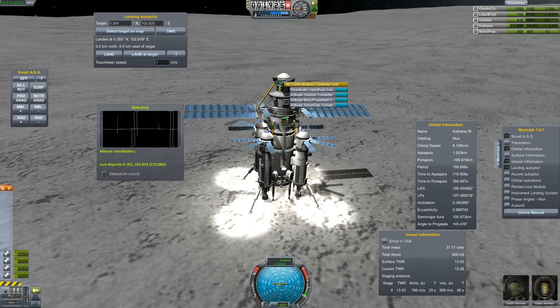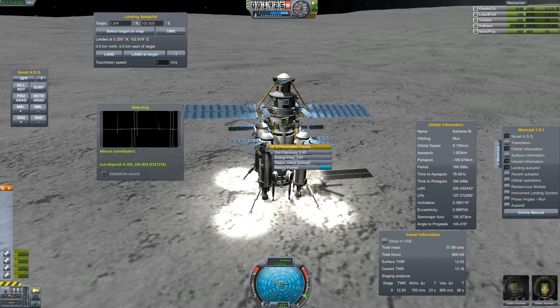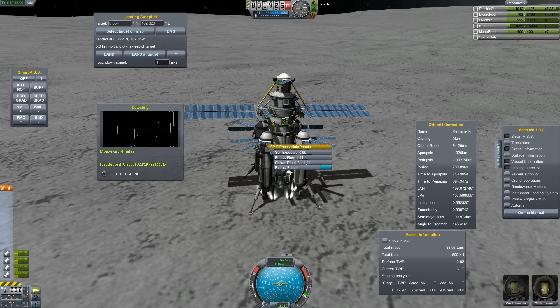We can directly activate the liquid fuel converter and we are still gaining charge. Running both at the same time won't quite work — sun exposure is not at 100% — but we have plenty of charge here. Let's switch off the lights and see if that helps.